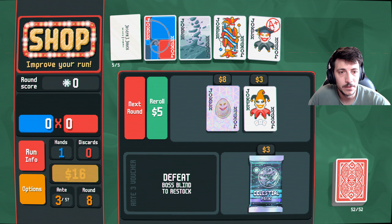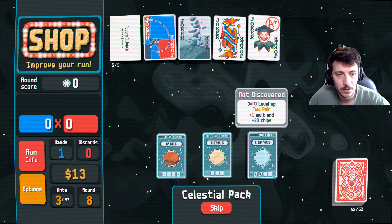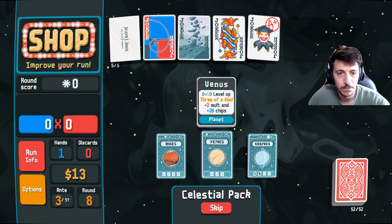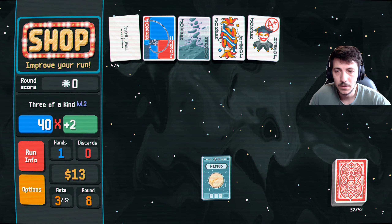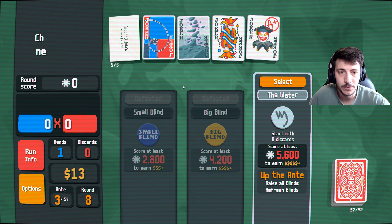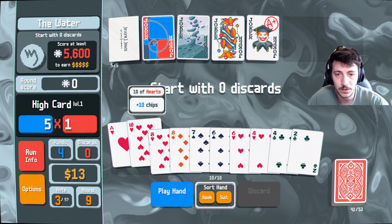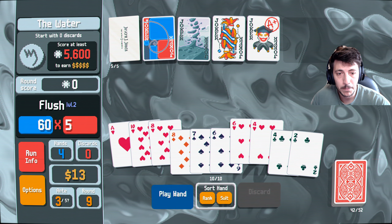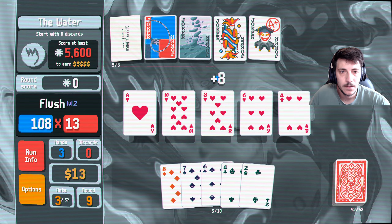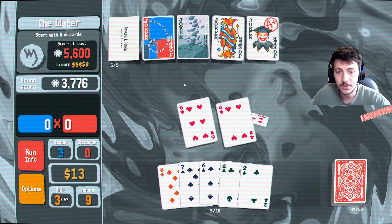I'm actually gonna sell that one and then buy this booster pack here. Two pair, three of a kind. Use this, use this — okay, let's go to next round. Yeah, I start with zero discards. One, two, three, four, five — play that. Okay, three thousand — very good!